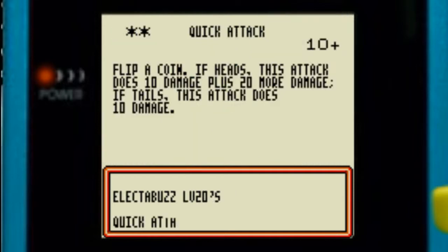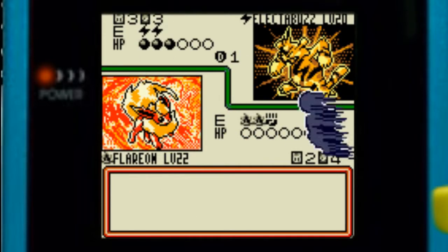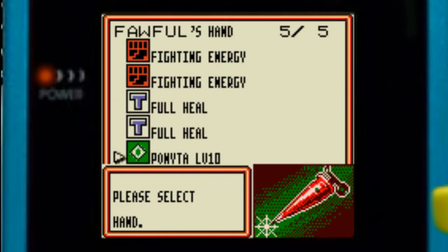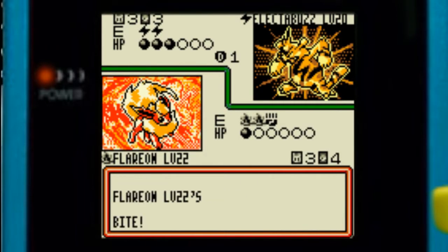He's using a Defender, so he did 10 damage. I'll retrain that Ponyta again and use bite again for 10 damage.